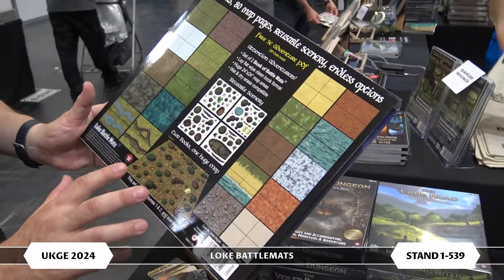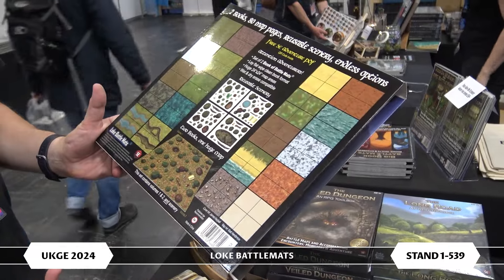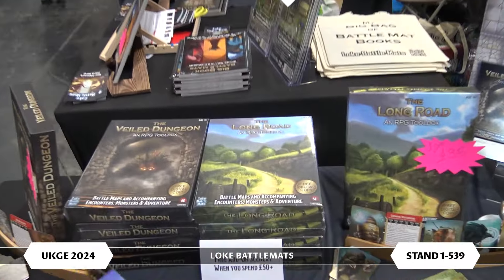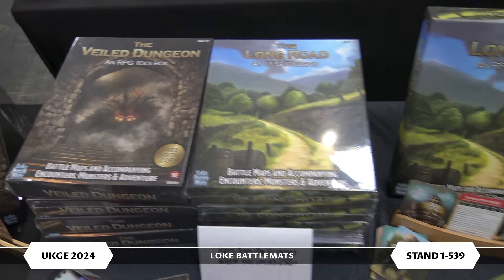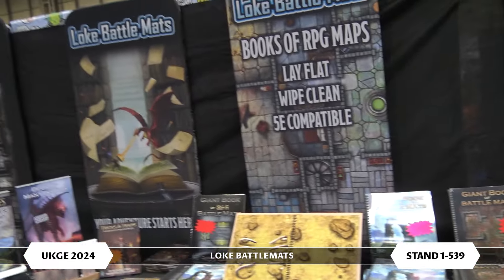You can customize them with the stickers — here's what a campsite in a forest might look like as an example. It's a terrific range of books and paraphernalia. Here at the expo you can find us at stand 1539, and if you can't get to the expo find us at lokibattlemats.com — just googling Loki Battlemats will find us in lots of places. Definitely worth checking out, and check out that ridiculous map Patreon too — the maps are too big to print but you can have them in the digital realm.